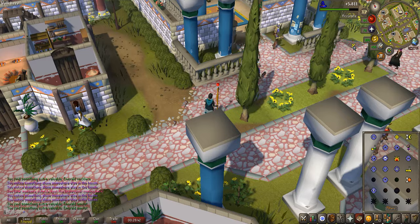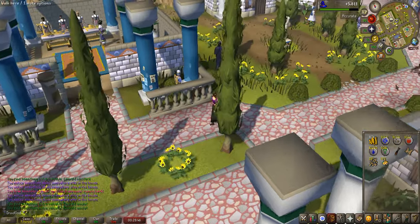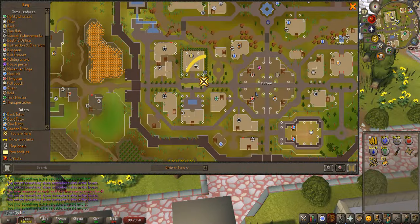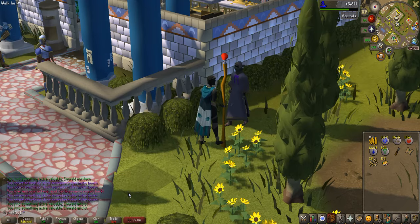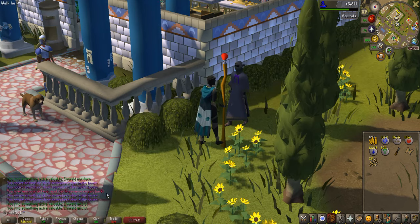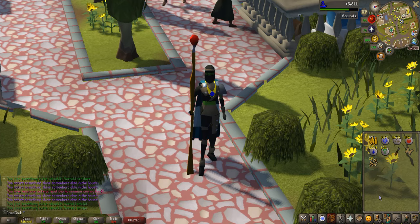The last thing I wanted to share with you for this guide is turning in the valuables. If we look on the map, we're actually still just around these three houses to the west of the bazaar. We're going to see this creature called Orianna. We're going to turn in all of these, and we're going to get 55 gold each. And you'll get 65 if you're a champion in the new combat area.